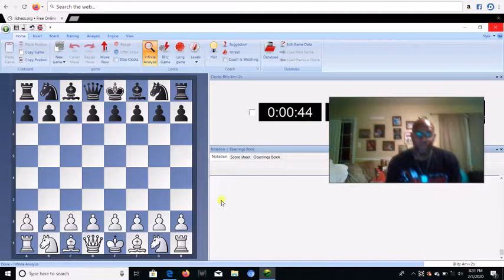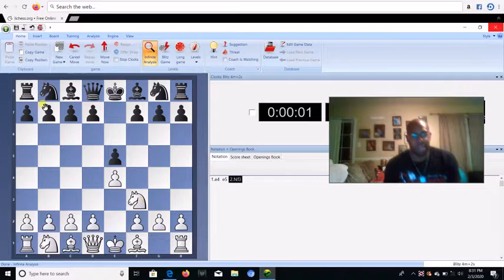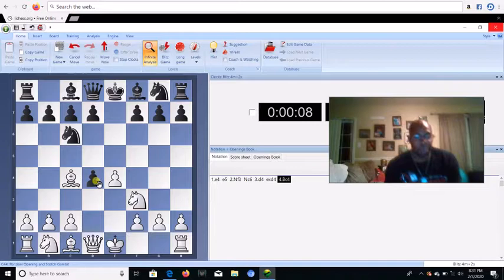So the first one I want to introduce y'all is the Scots Gambit. I know y'all probably read a lot of books on the Scots Gambit, but this is a little bit different. I haven't read any book about this, but I'm about to show you what it is. So when he takes the pawn on D4, usually in the regular Scots game you take on D4, but in this case we don't take — we go Bishop C4.